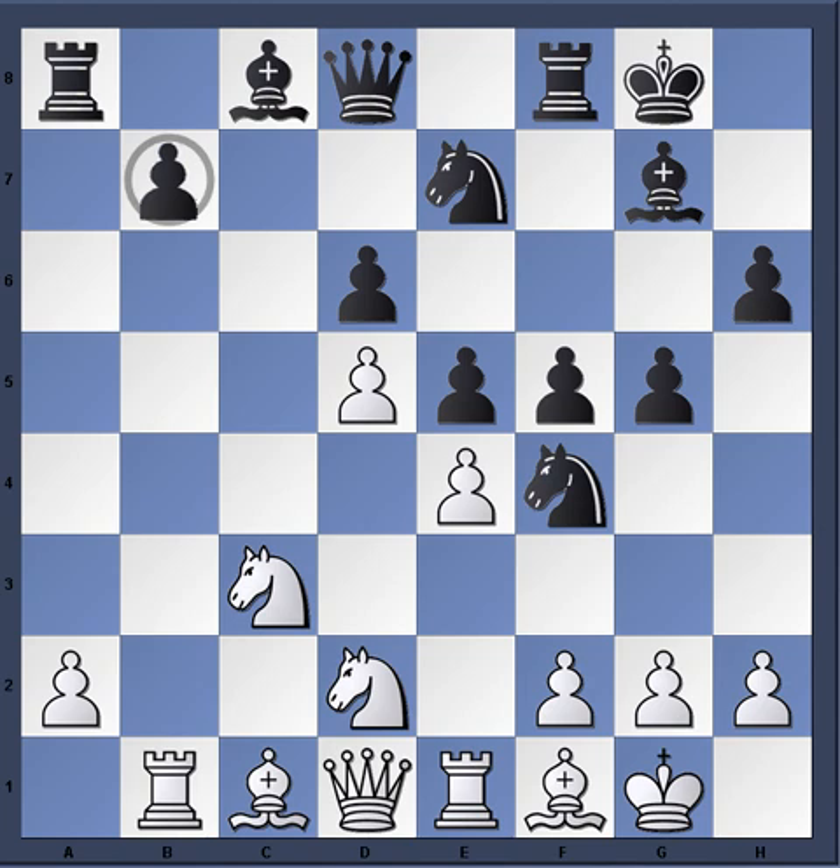Rook b1 ties the bishop to the defense of the b7 pawn. While g3 looks tempting as the black knight is forced to g6, in the long term black would be able to utilize the weakening of the f3 square by playing fxe4, knight e7, f5, d4, followed by knight g6, e7, and f5.